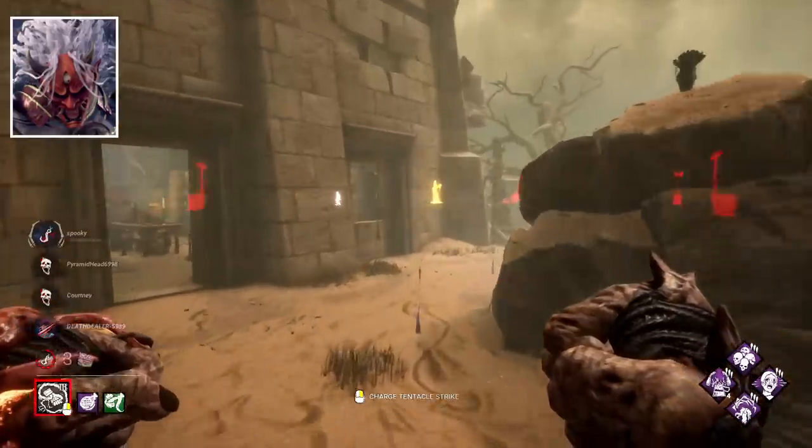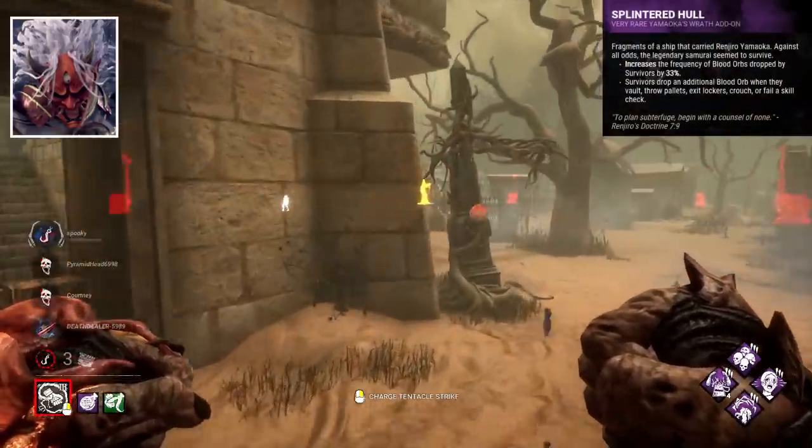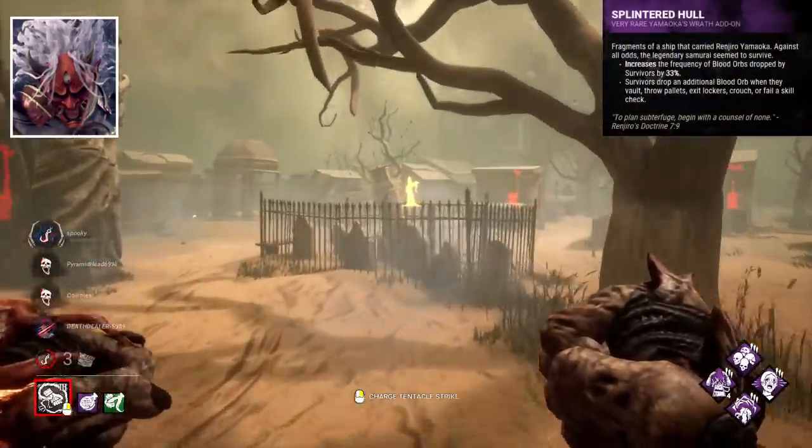Oni's best add-on is Splintered Hull, because it helps to charge your power faster.